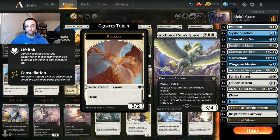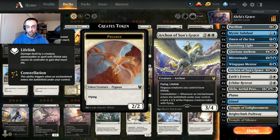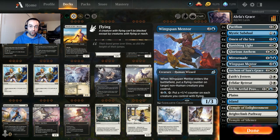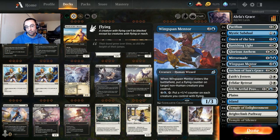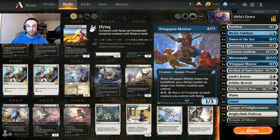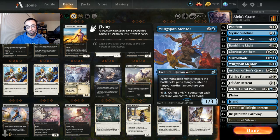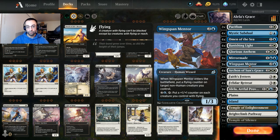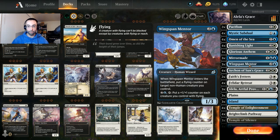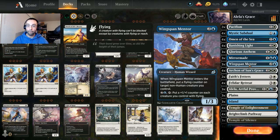Flying tokens work really well with Alela. Archon of Sun's Grace is a four mana 3/4 flying lifelink — Pegasus creatures you control have lifelink — and whenever an enchantment enters the battlefield under your control, you get a 2/2 white Pegasus creature token with flying. We're really leaning into that synergy. One of the payoffs here is Wingspan Mentor — a pretty janky little card. It's a three mana 1/3: when it enters, put a flying counter on a non-human creature you control, and pay three and tap it to put a plus one plus one counter on each creature you control with flying.